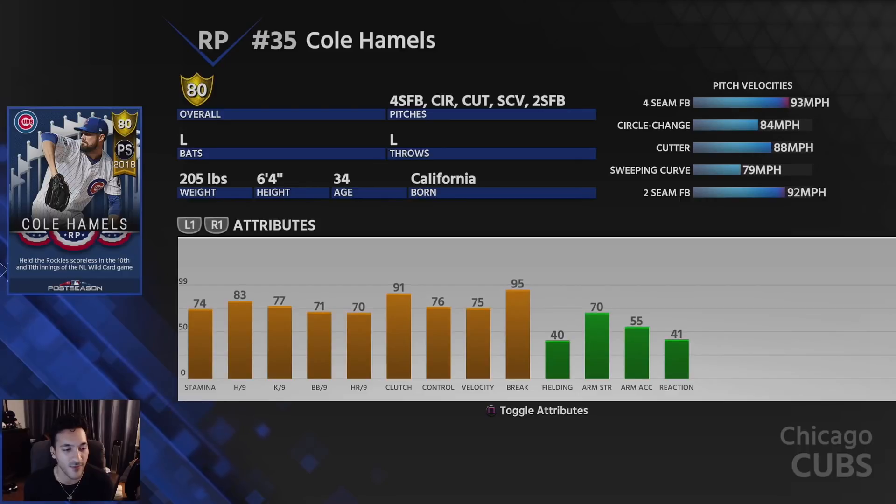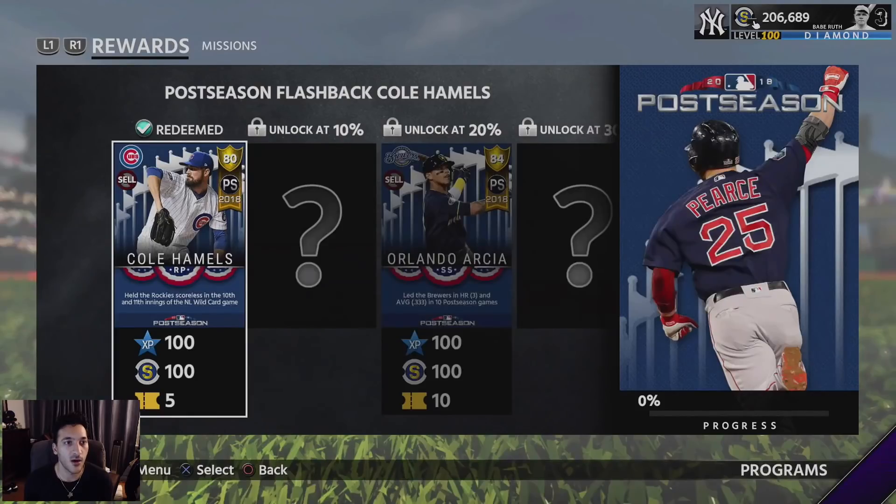Cole Hamels has 74 stamina, 83 hit per nine, 77 K per nine, and 71 walk per nine. Those numbers aren't bad, but this is a relief pitcher - so for a relief pitcher this card is pretty good and he does have some good pitches.